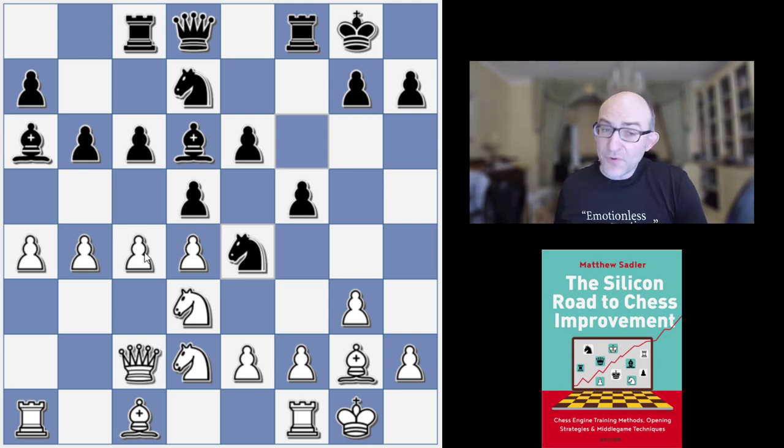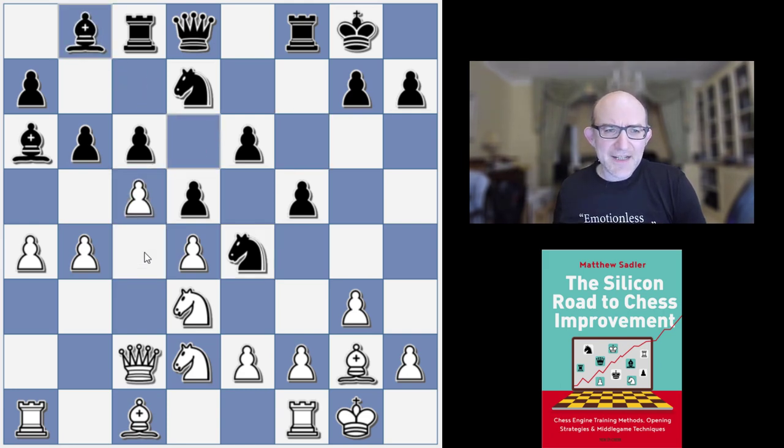The pawn on c4 is attacked so White clamps with c5, and now Bishop b8, and here White has to think of a good plan. The key thing is how are you going to resolve the Queen side structure. With White, one of the key ideas is to take on b6 and then play a4 to a5 — you're trying to get rid of the pawn on b6 so that you've got the c5 square for a Knight. There was a game in the English Open Championship by Danny Gormally against Lawrence Webb which showed this theme to great effect, just clearing the dark squares and then establishing yourself on them.